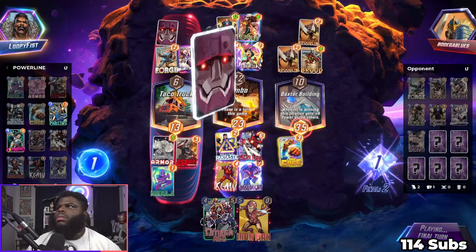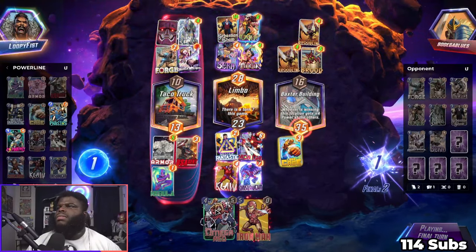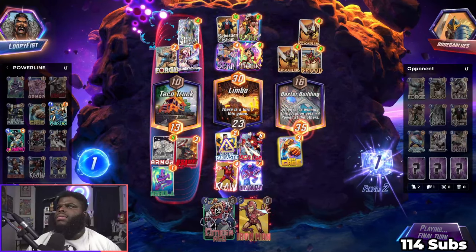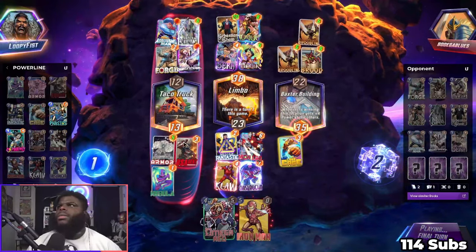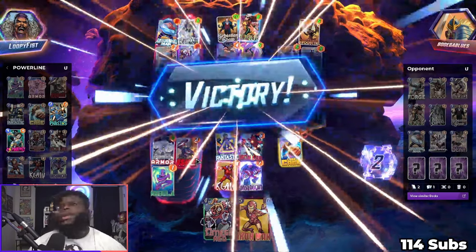Oh yikes — I think he got us. I think he got us. Nah — I'll win. If I didn't put US Agent over here we definitely would have lost.